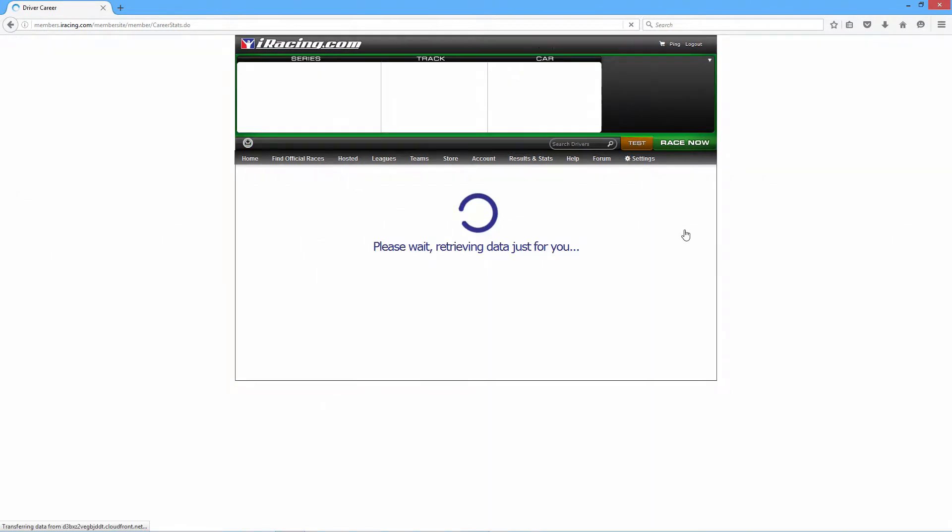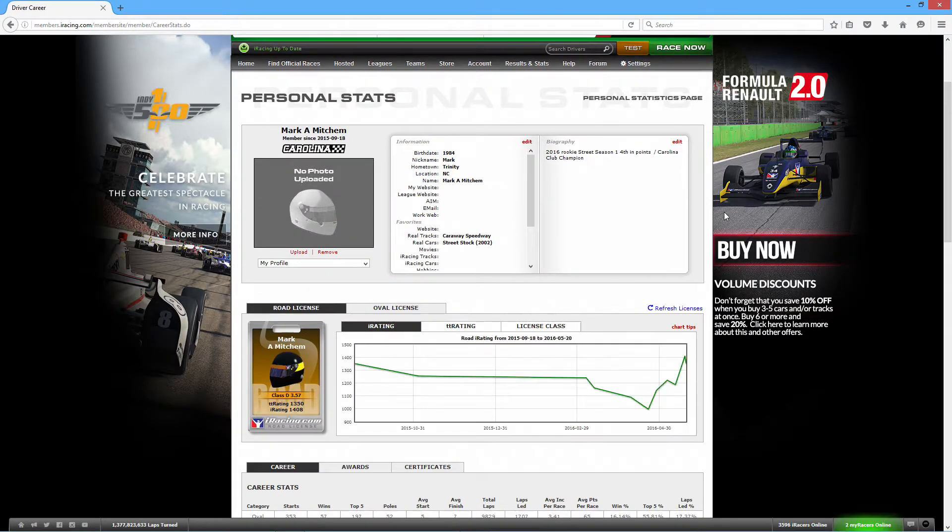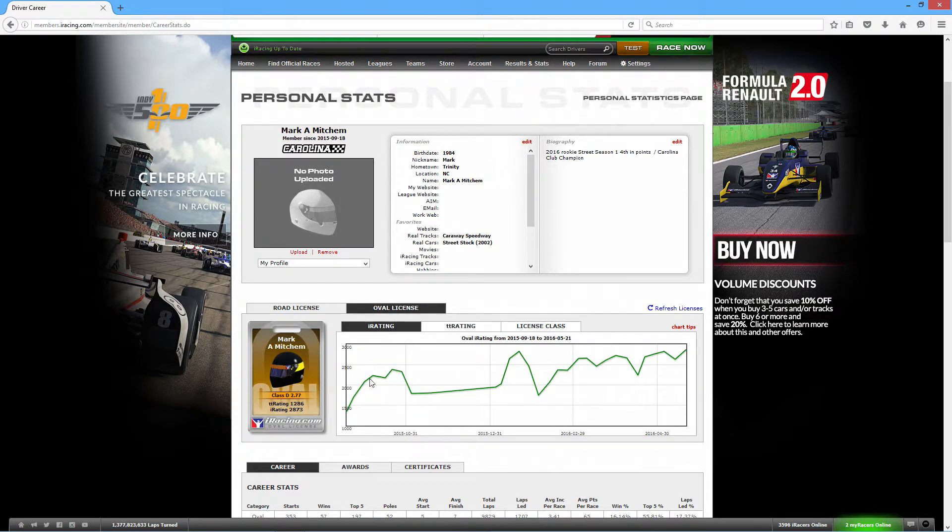Up here you'll see you have a safety rating and an iRating. Basically, what an iRating is — the better you do in a race, as far as your finishing position goes, your iRating is going to improve. You can see mine right here — this is for road. I wasn't ever really a great racer, but I'm getting better. You can see where my iRating went down, leveled off, went way down — I'm not even sure why it got that far down — but then it's slowly creeping back up. And then the oval rating has been kind of steadily climbing.